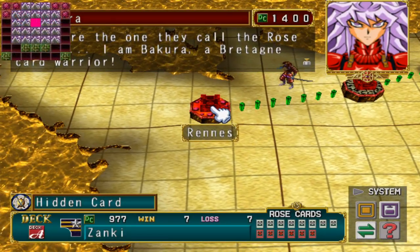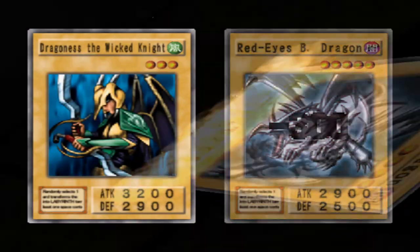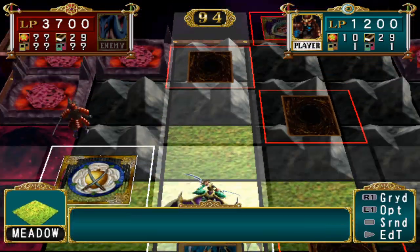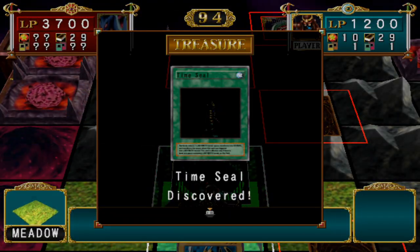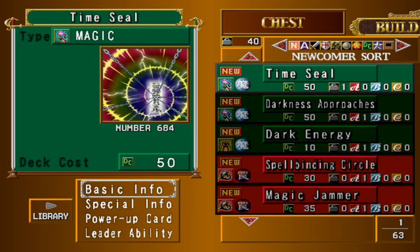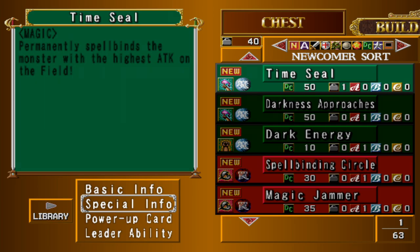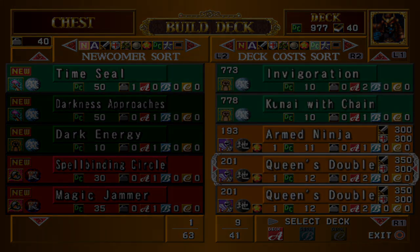Bakura is up next, and if you manage to navigate the center of the mountain he watches over, you will find Time Seal. Time Seal is yet another powerful spell card coming in at 50 deck cost. It has the simple effect of spellbinding the highest attack card on the field. As long as you don't have an extremely high attack monster yourself, it may be a good idea to use this.